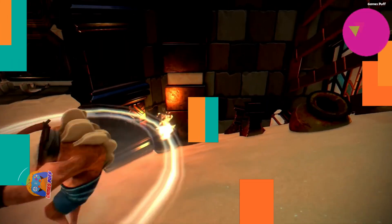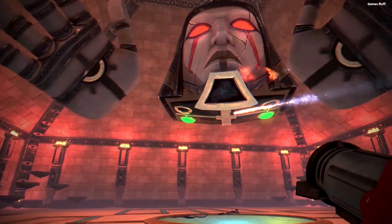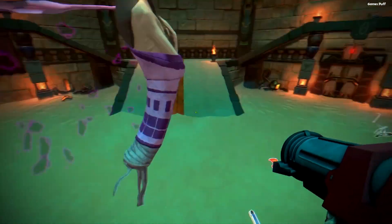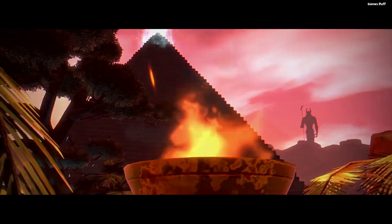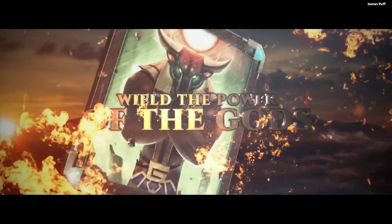Next up we have Immortal Redneck. The game is intentionally challenging. There is permadeath in a selection of nine classes. Scroll modifiers are objects in the game that, when used, may alter the level's conditions for the better or for the worse. A skill tree is also available for character advancement. There is no co-op in the game.